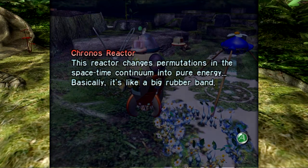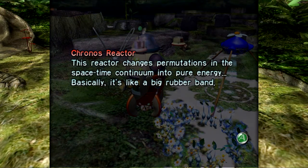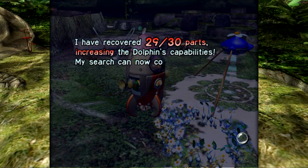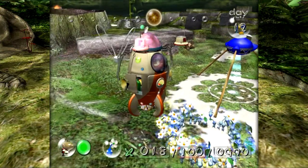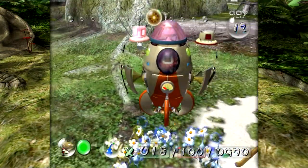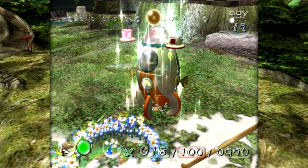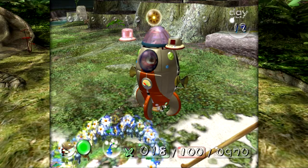The Kronos Reactor — this reactor changes permutations in the space-time continuum into pure energy. Basically it's like a big rubber band — just throw a whole bunch of fancy physics words out there and you'll be good to go. I've recovered 29 out of 30 parts, increasing the Dolphin's capabilities. My search can now cover a wider area. I love that little jingle.